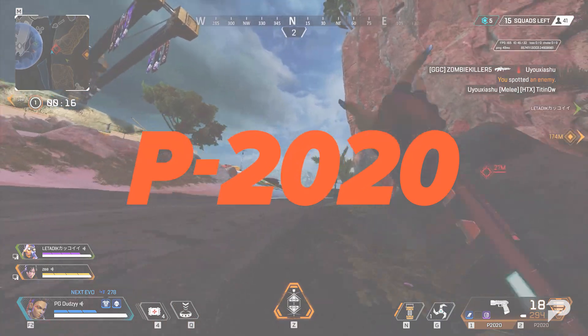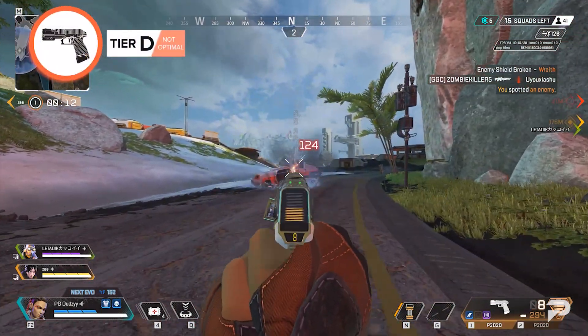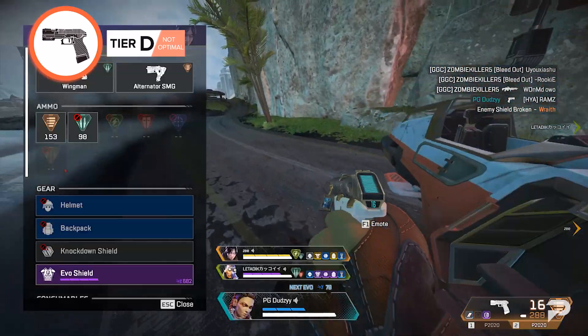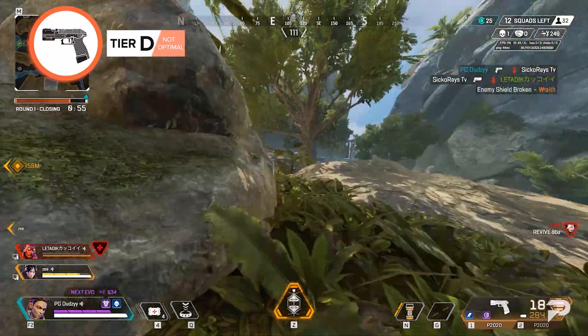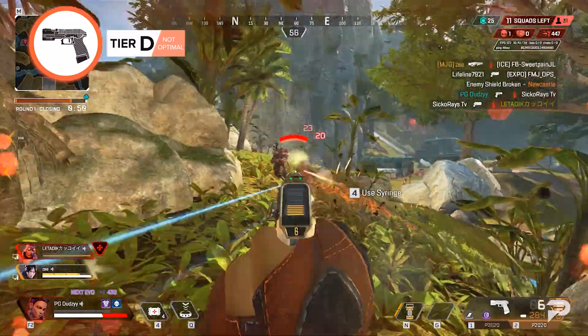P-2020. At the start of the match, the P-2020 can be a weapon you quickly pick up and start shooting with. But the P-2020 just isn't useful enough to bring with you after that moment. You'll lose almost every single gunfight, leaving you vulnerable. When it comes to our Apex weapon tier list, the P-2020 is the bottom of the barrel.